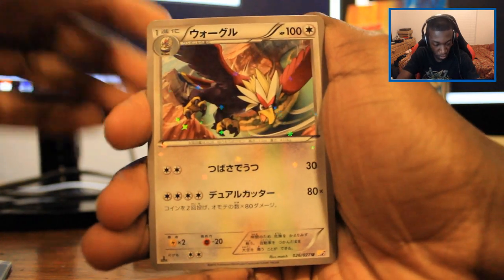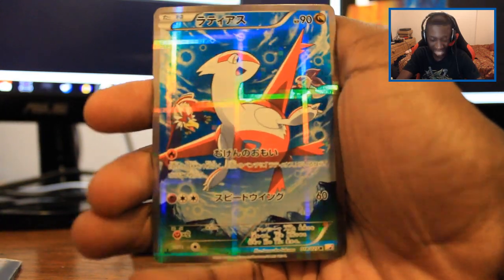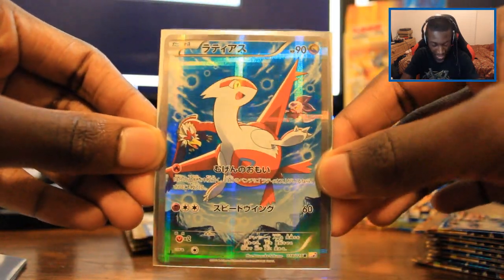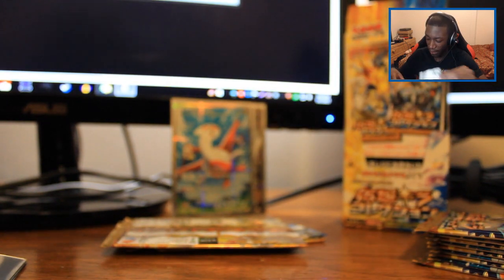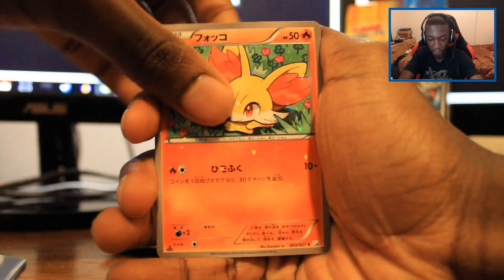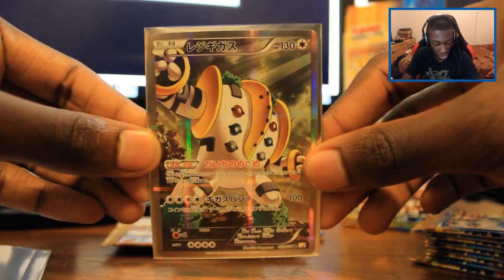We got ourselves Braviary, Hippopotas, Inkay. Oh, look at this Latias - that art is so amazing! You get the little rare card, but you can't even tell what type it is until you look it up because the art is amazing. They're full art too, which is great. I love the picture with the Noibat and the Braviary. We need this in America, please!